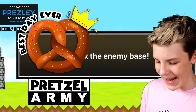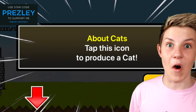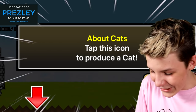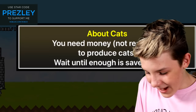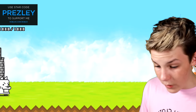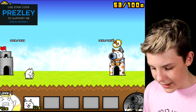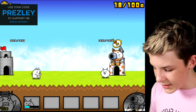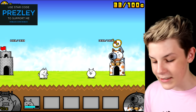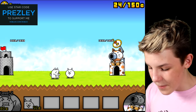The battle begins. Attack the enemy base. What do we do? We're attacking dogs — it's cats versus dogs. You need money, so we save up the money. It goes up really fast. When we hit 50 cents, we click on a cat and then we get a cat. What's the 40? Does that level up our cats?